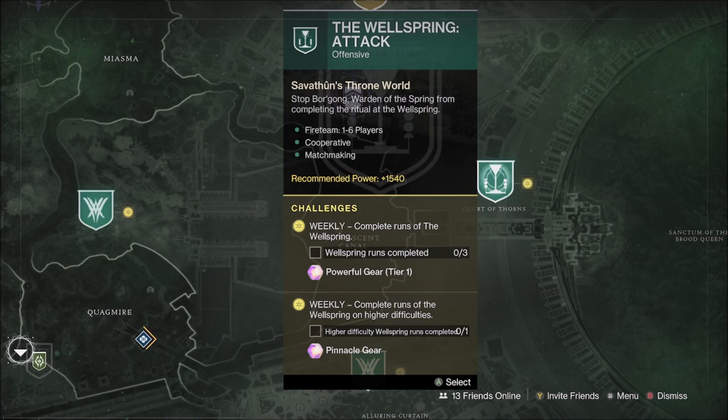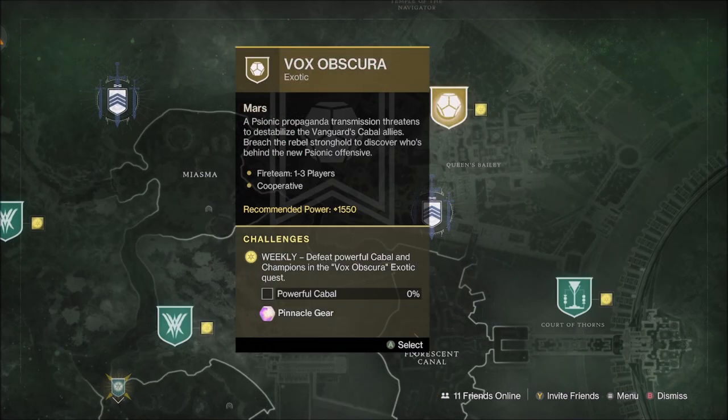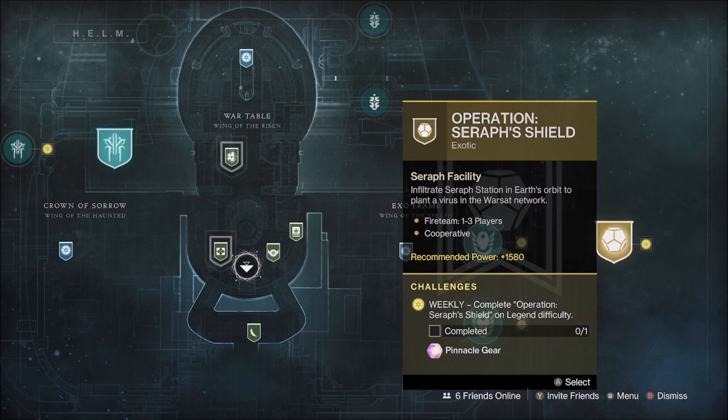In addition, and for the last week, the weekly Throne World Reset also refreshes the Pinnacle Drops for the Wellspring Activity and the Preservation Mission. This will be the last week to complete the Vox Obscura replayable exotic mission and any triumphs and rewards tied to that, and the final week to complete the exotic mission Operation Seraph Shield in the Helm.